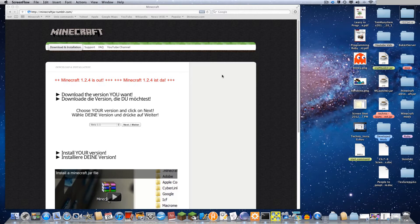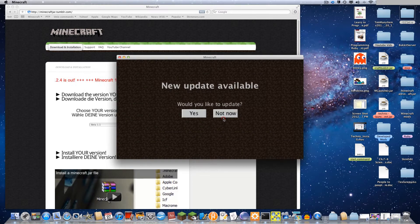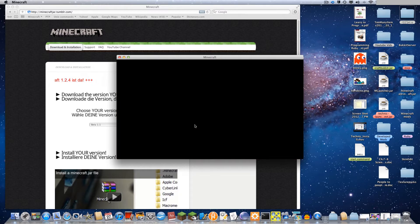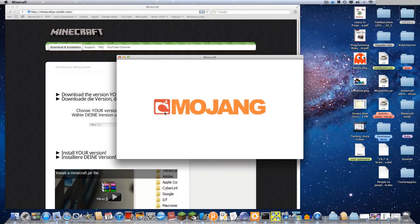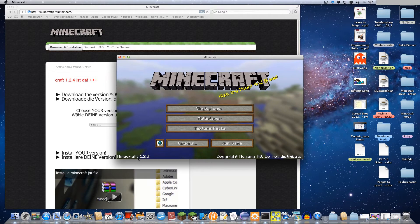Hello everybody. Today I'll be showing you how to backdate your Minecraft version. So currently I'll start Minecraft — this is what I am still running, an older version of Minecraft. So once this loads, here it says I'm running Minecraft 1.2.3.